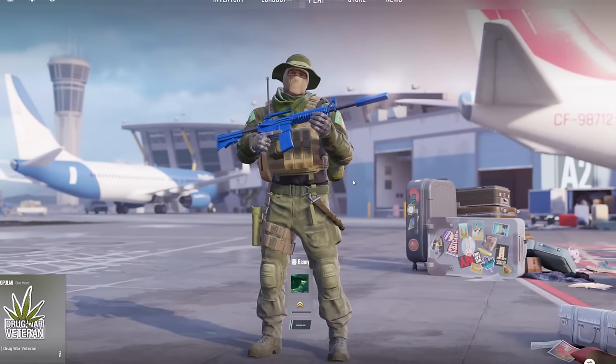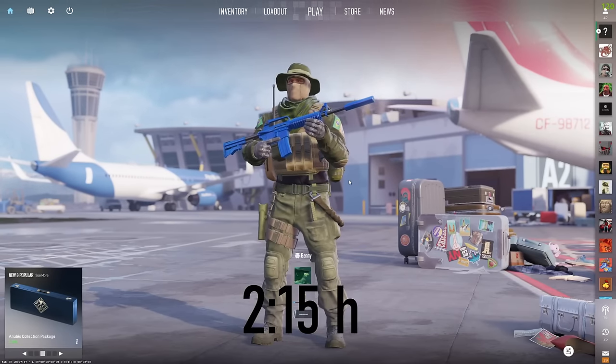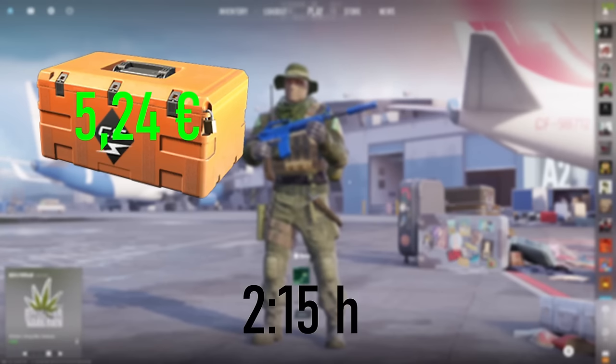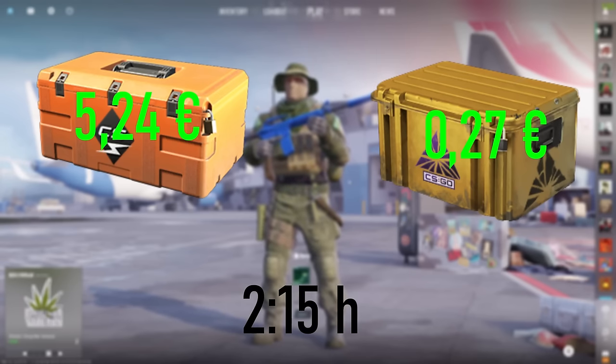For the first week, I played on my two accounts for 2 hours and 15 minutes, and we got two cases and two skins — I got pretty lucky this week. We got a Kilowatt case and a Fracture case. Right now is the best time to start case farming because we already got a new case and it's still got good value.